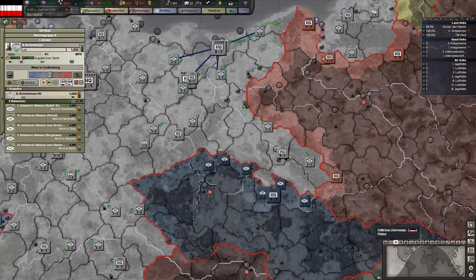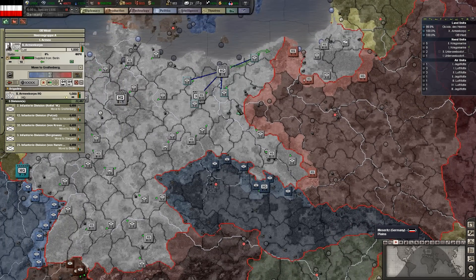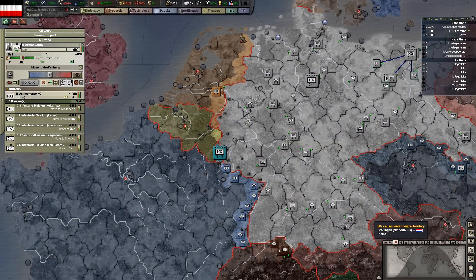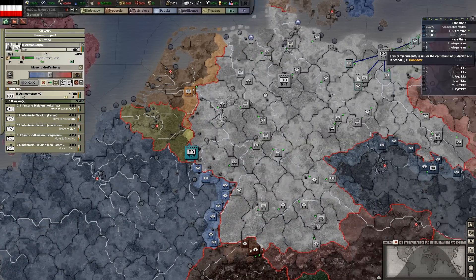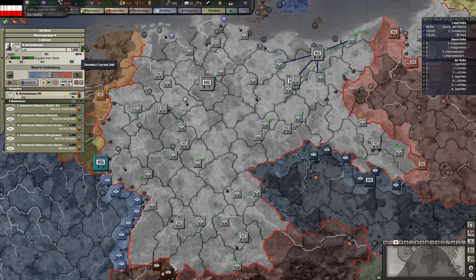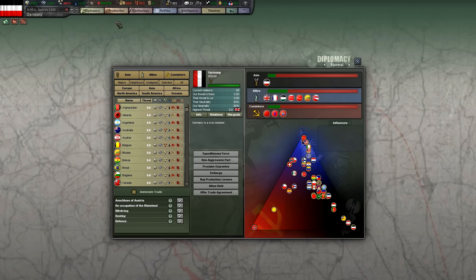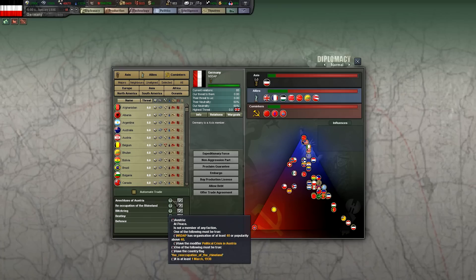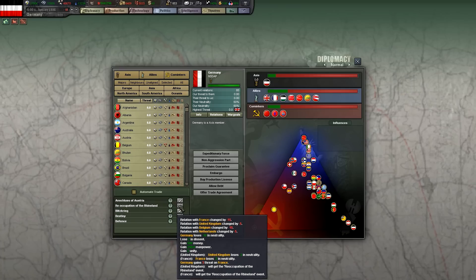I have a first full army that's going to be stationed here. My plan is to make a second army here and make two or three armies along this front. In the diplomacy screen you've got the events — we're going to work for reoccupation first, that's why I'm moving some troops to the border with France.